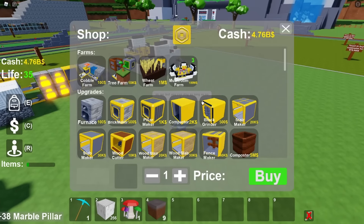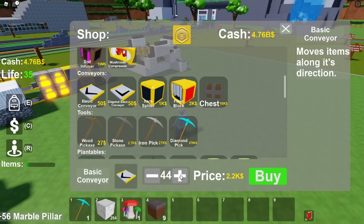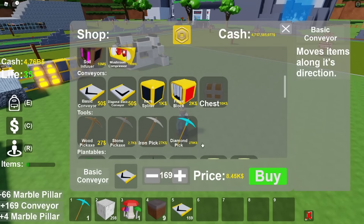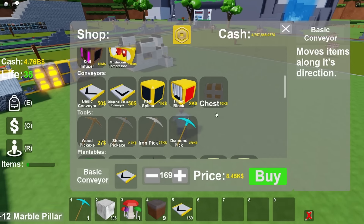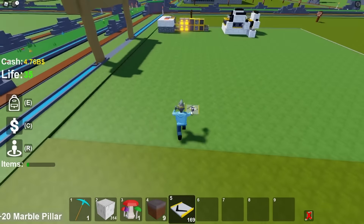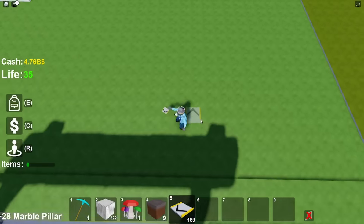Once you've done this, what you want to do is buy 169 basic conveyors — it's a lot of conveyors, trust me. But you should have 100 million basically when you start and you should keep getting money from whatever you had before, so it's pretty much nothing. Now what you want to do is build a 13 by 13 conveyor platform.